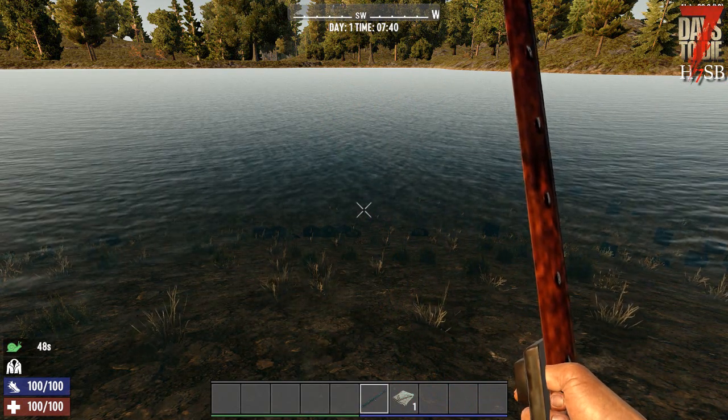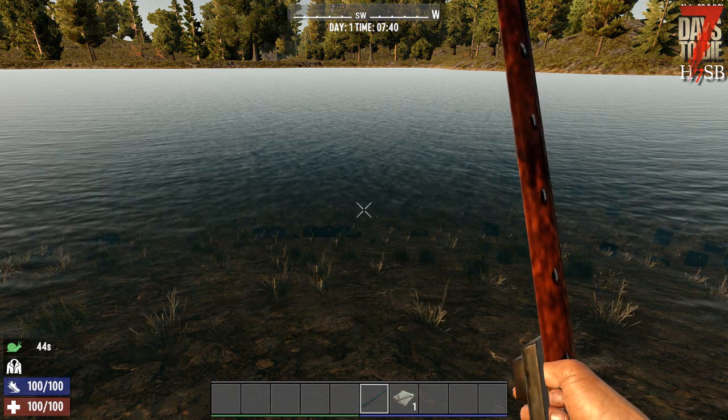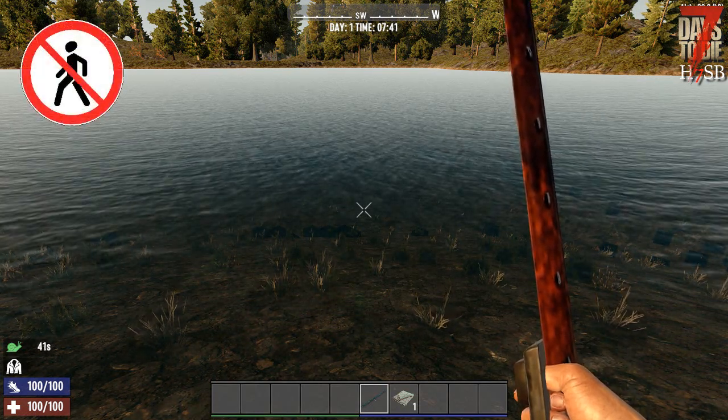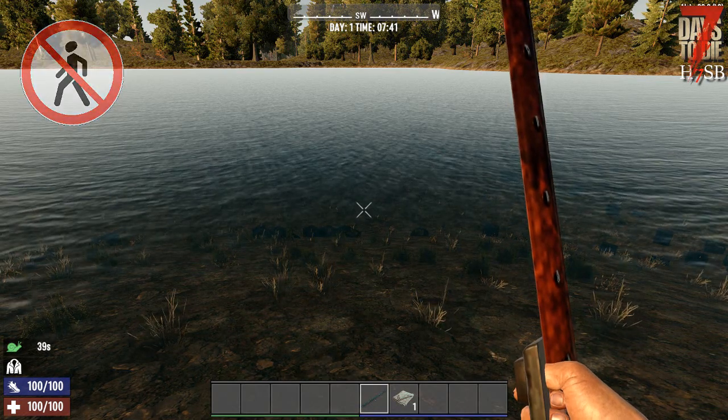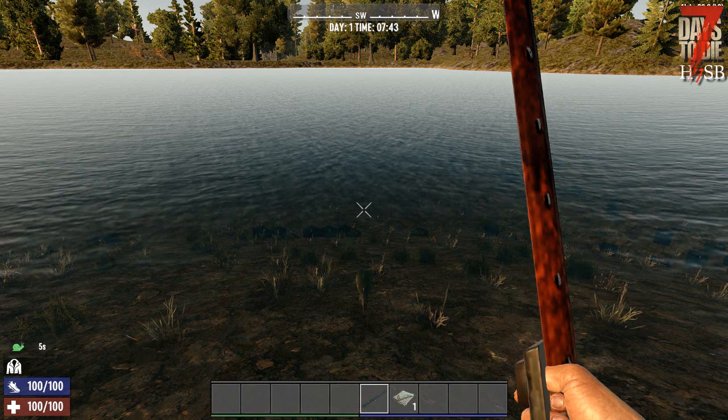If you have done everything correctly, you will hear a splash of water; otherwise you will hear an abort sound. Now look in the middle of the water and wait until a fish bites. During this process you cannot move as long as you have the rod in your hand. If you select another item, the process stops and you can move again.